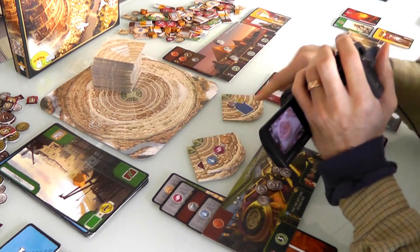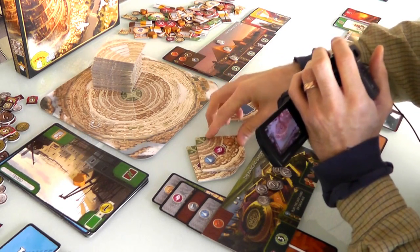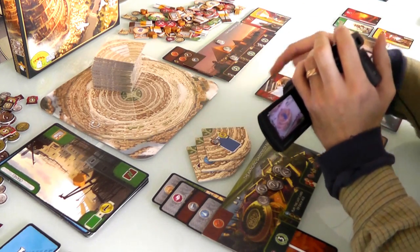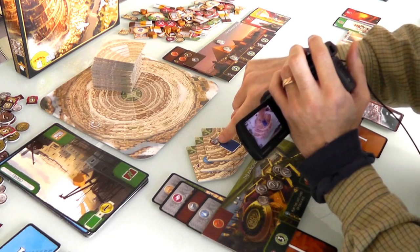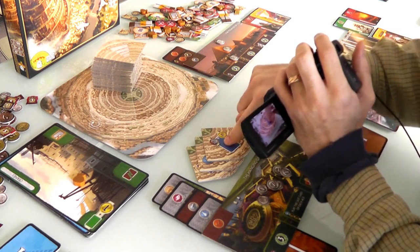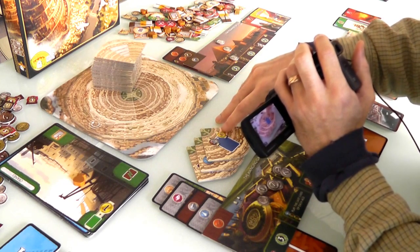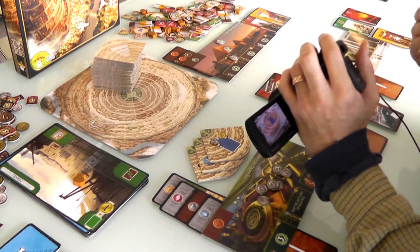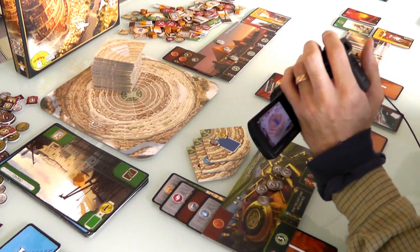I also have this one — if I build this, then everybody has access to one glass, carpet, or parchment, which can be hugely beneficial. And then this other one I ended up with: normally, whenever you want to build a blue card and you have to pay the cost, instead of paying with resources, you pay with money. So this makes blue buildings much more expensive. In the first age that doesn't matter because all blue buildings are free, but in the second and third age, that could change things.